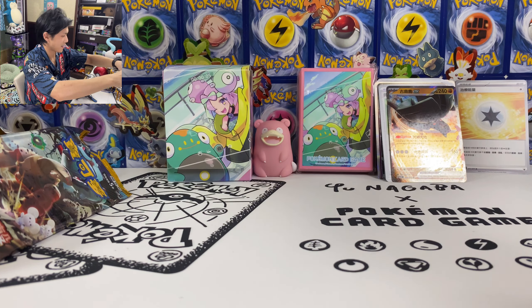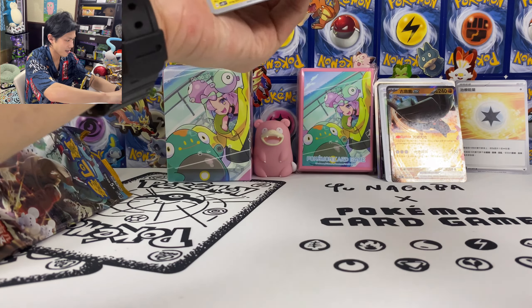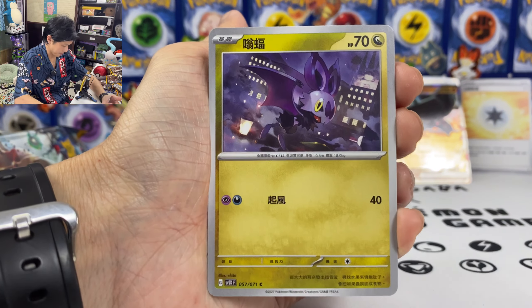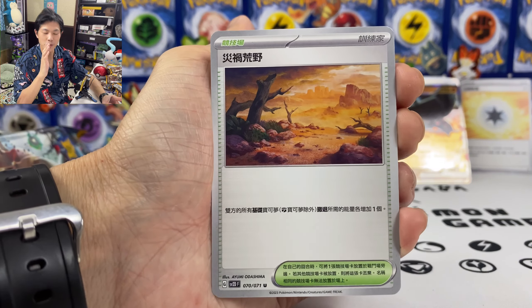Last pack magic — give me some last pack magic. Final, final pack for this set. Raichu, Noibat, Larvitar. Let's do a quick summary.